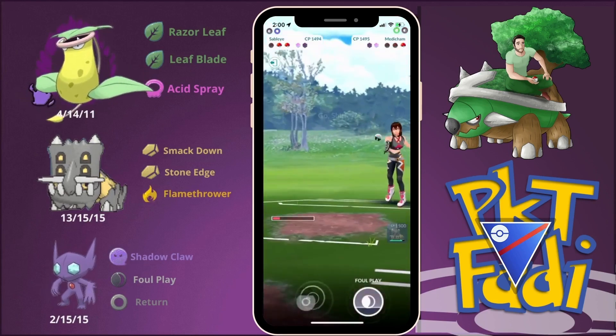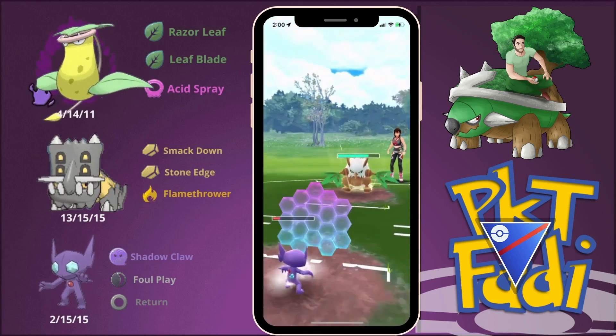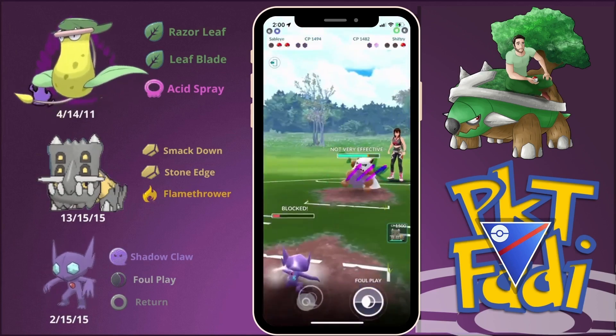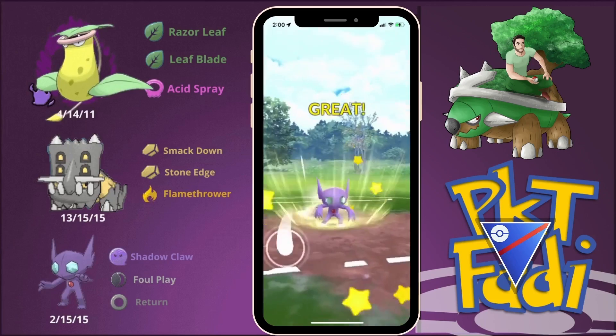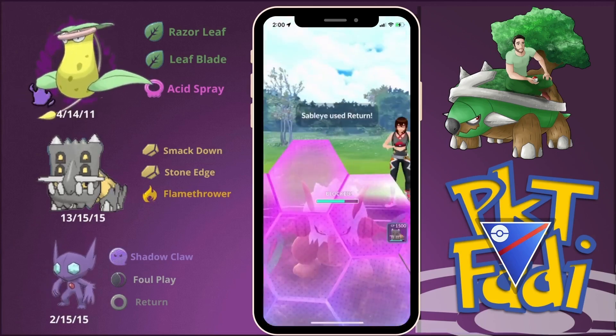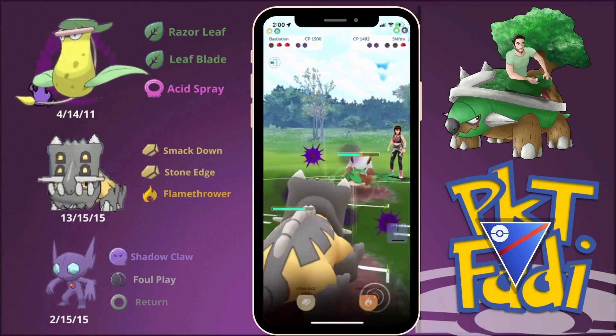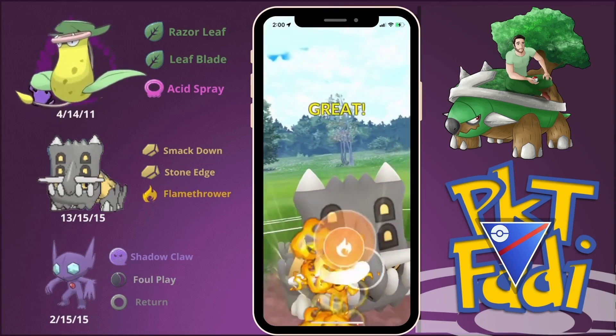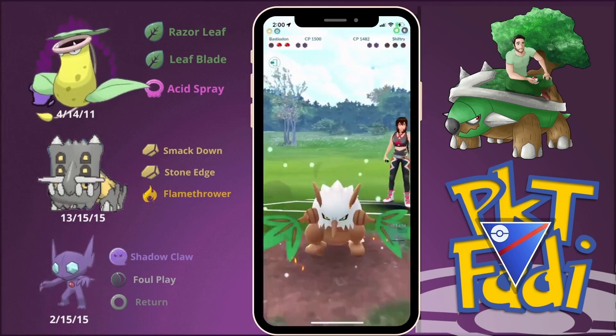Shiftry comes back in. The plan is to go for a Return attack to at least use up their final shield, and if not, do a lot of damage. They do use their final shield, so we come in with Bastiodon and go for the Flamethrower, taking out Shiftry and winning the game.